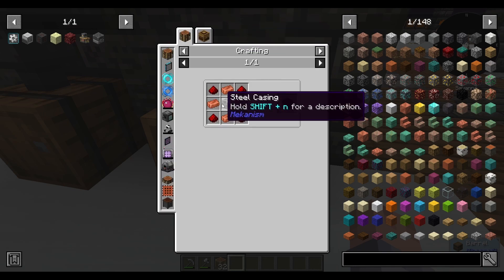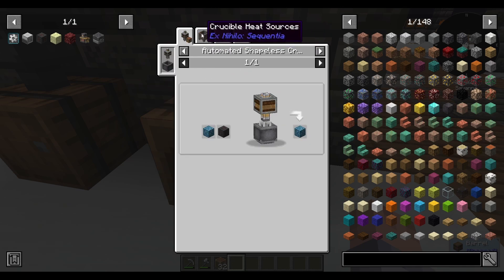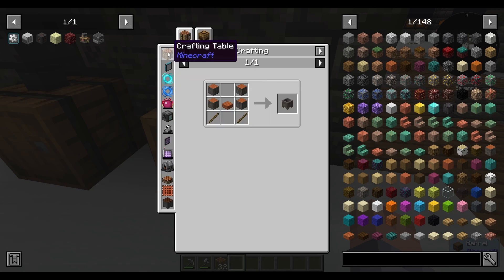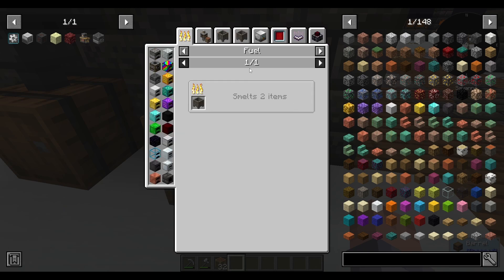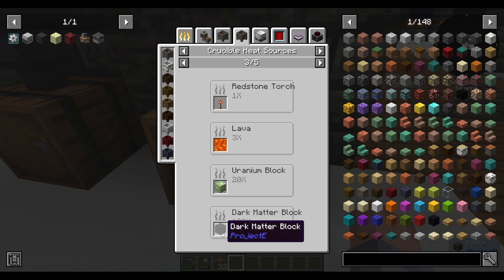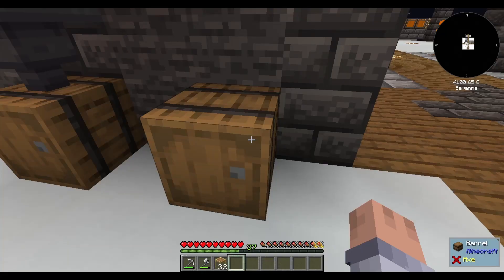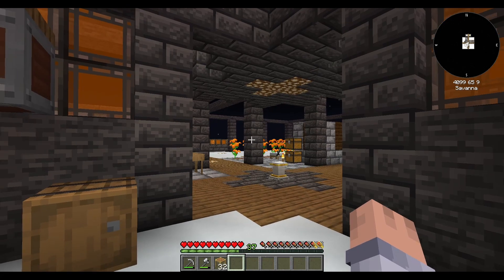If you check the heat sources on the crucible, the superheating element is 60 times. The next fastest is 20 times; dark matter block is actually 100 times — I didn't see that one. But 60 times is insane — we're going to make lava like nothing.